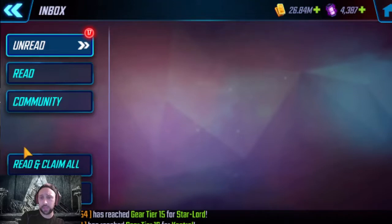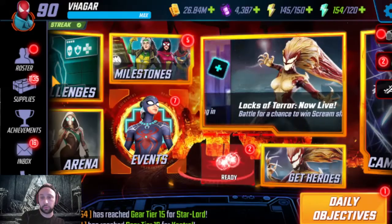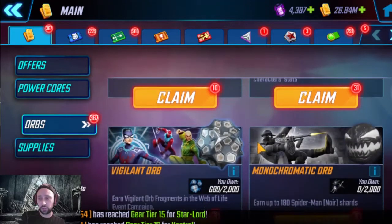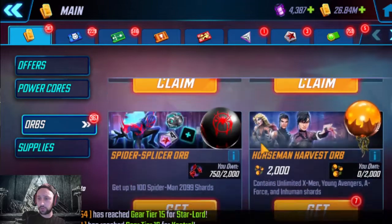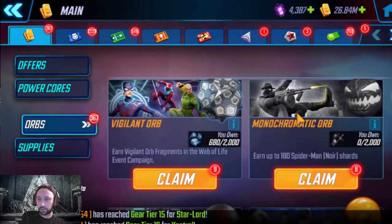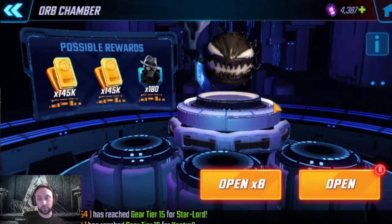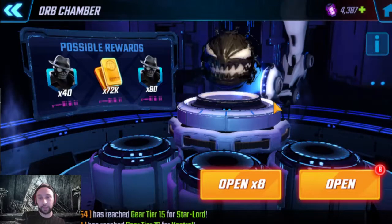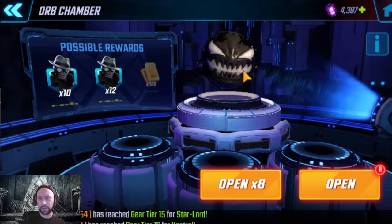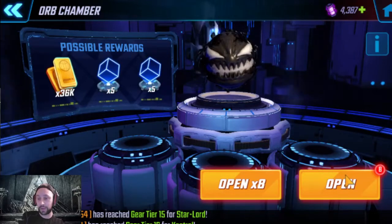Let's go into the inbox and get the Spider-Man Noir shards as well as orbs. He is a 100-shard unlock, so that's going to be a three star, and then you'd need another 80 shards to get him to four star. Let's find his orb — the monochromatic orb. We've got eight of these. When you buy the bigger pack you obviously always get the unlock. This orb is actually reminiscent of symbiote Spider-Man's orb, which is kind of surprising.